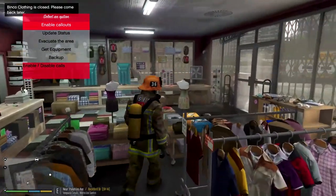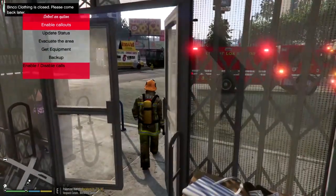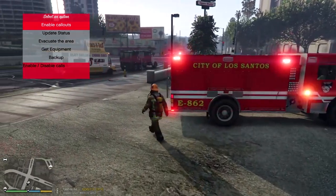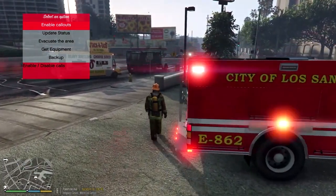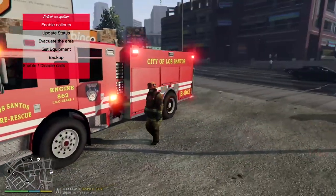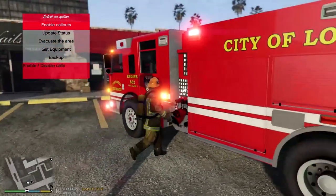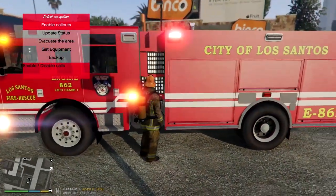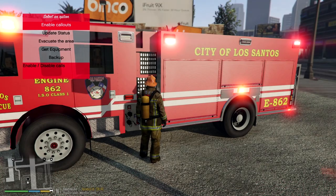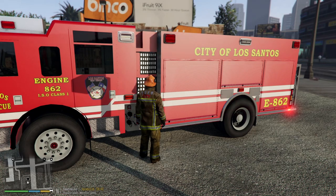Everything looks to be okay. I'm going to get rid of my axe and then as we head back out we can remove our fire gear. I think that's going to do it for this episode today. This isn't the greatest model ever in terms of resolution, but it's pretty decent - it's not junk and it's not your stock GTA kind of deal. Remove fire gear - there we go.